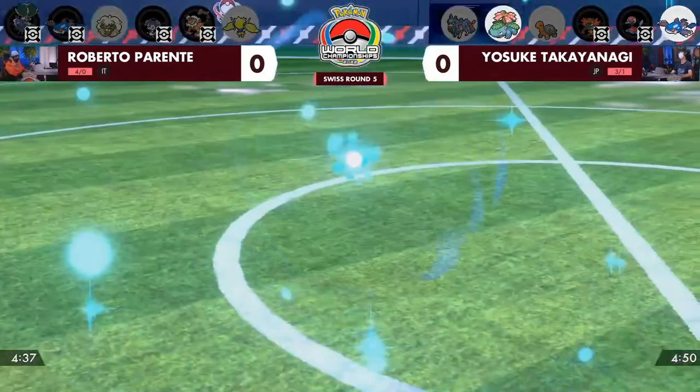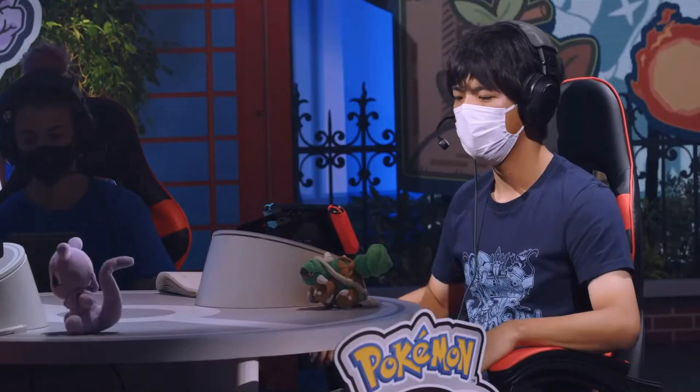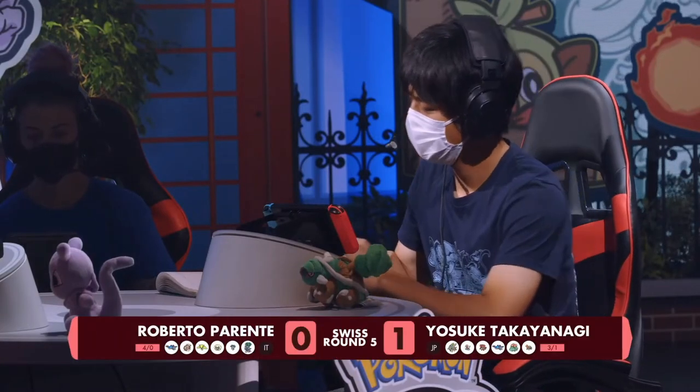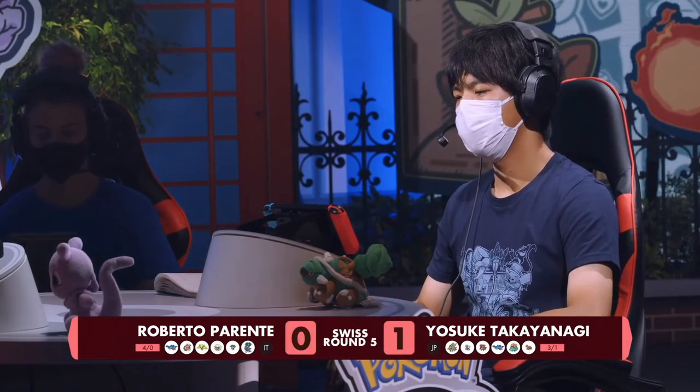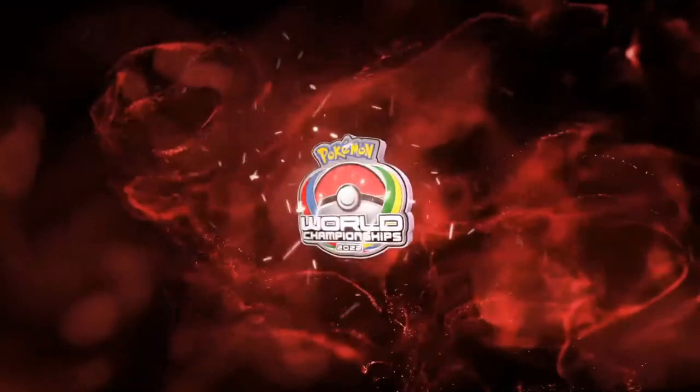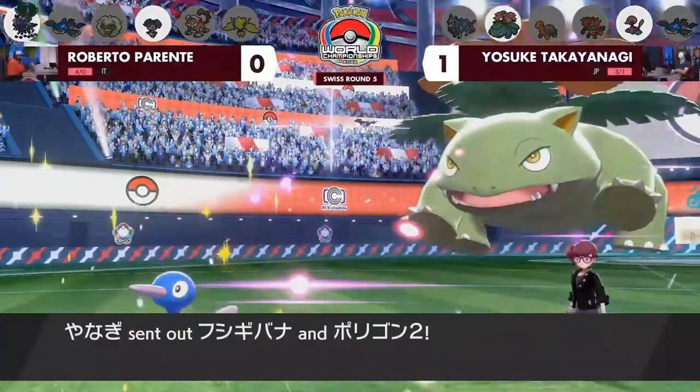Yosuke decided to protect on the last turn of rain, ensuring the win — beautifully played. You don't want to risk anything. And it actually looked like, because the Kyogre was faster, if the rain was still up that would have been a double KO and a big comeback for Roberto.